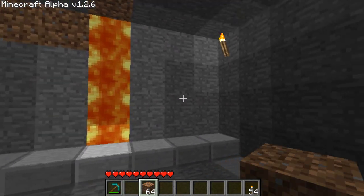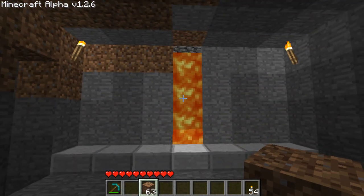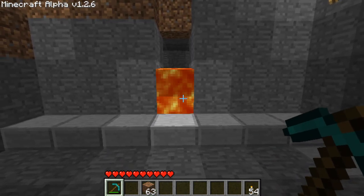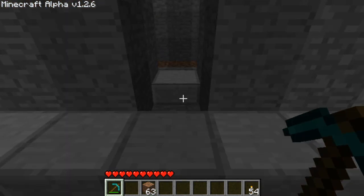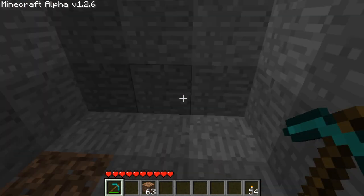So what would happen if I was to put a block there? The lava would stop, and we'd be able to get into this room.